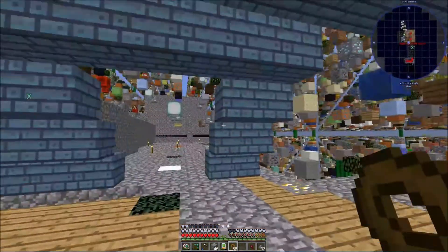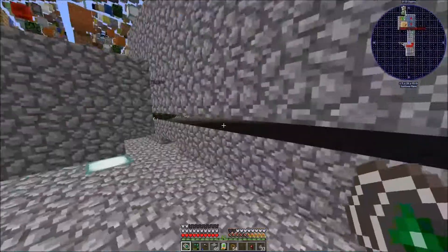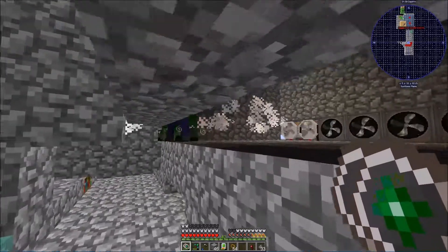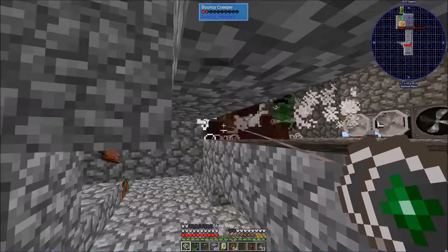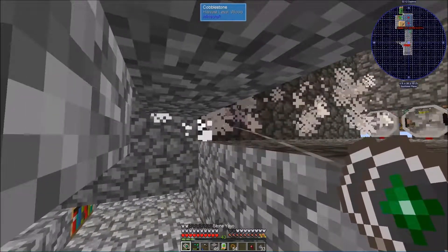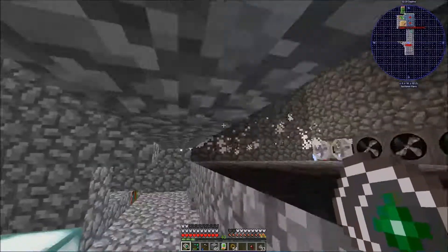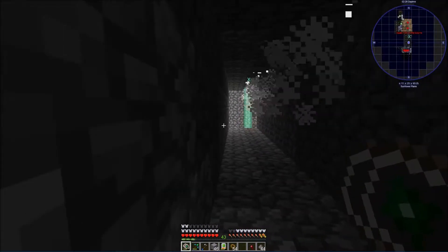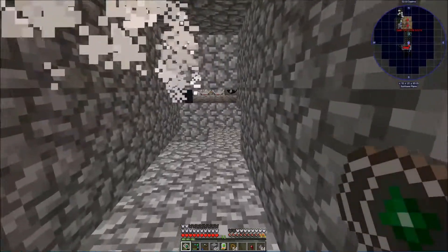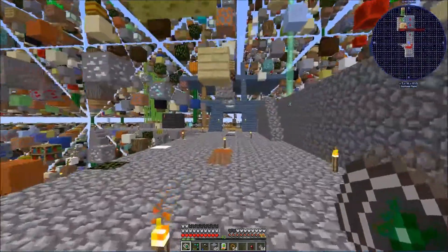Hello all, Havoc here. We're gonna start out this episode by not dying, hopefully. We're gonna go over here and check out our trap because we have a lot of mobs in there. Of course there is not a single solitary enderman and we just need one. We need an enderman. There are so many spiders up there — I think we need to put spikes up there, make them think twice about hanging out up there.